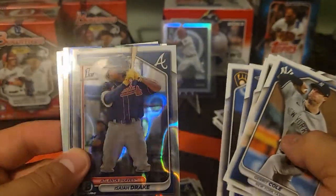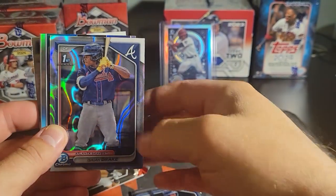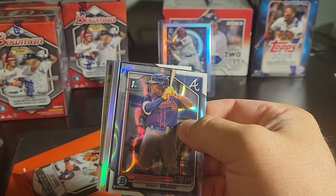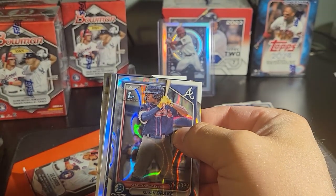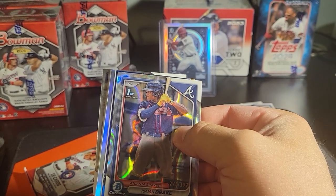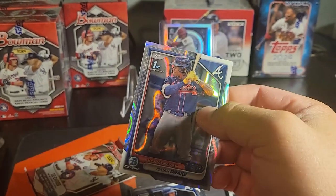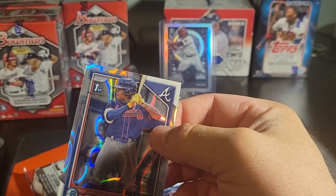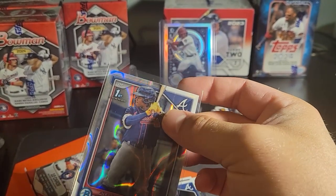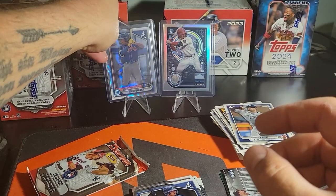We got a refractor! I'm not quite sure what that pattern is but that is sick. It is numbered to 399 there on the bottom. Doesn't say what it is on the box but that is a sick card — that's a sick pull. Isaiah Drake — I'm gonna have to look this kid up and see how he's doing, because that's a cool card. Throw him up there next to Dylan Cruz.